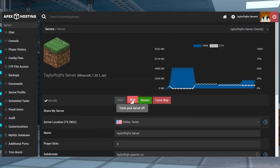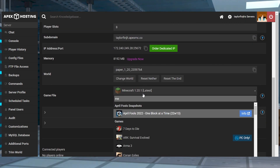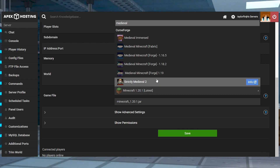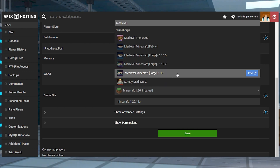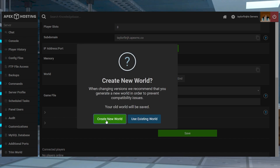Head to the Apex server panel and stop the server, then scroll down to the game file section and open the drop down menu. Find and select the Medieval Minecraft Forge 1.19 version, and then confirm the version change and generate a new world.